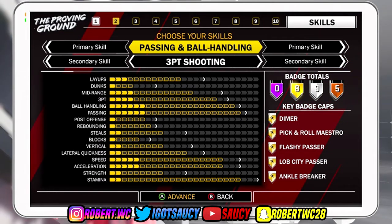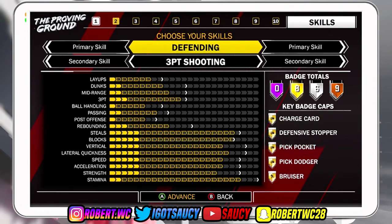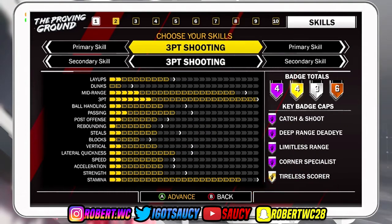Compared to something like a small forward, for your skills you're in a 3.3 point build. For primary and secondary skill you get catch and shoot hall of fame, deep range deadeye hall of fame, limitless range hall of fame, corner specialist hall of fame, tireless scorer gold, and difficult shots gold.